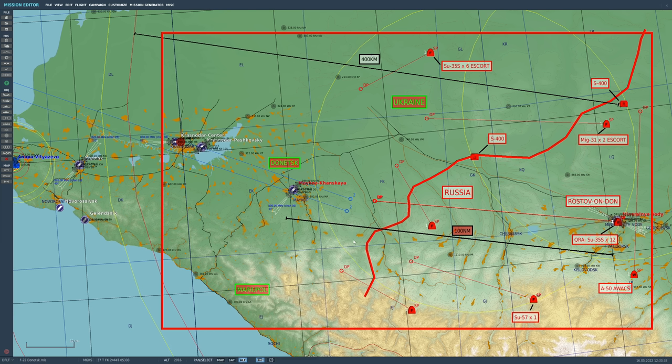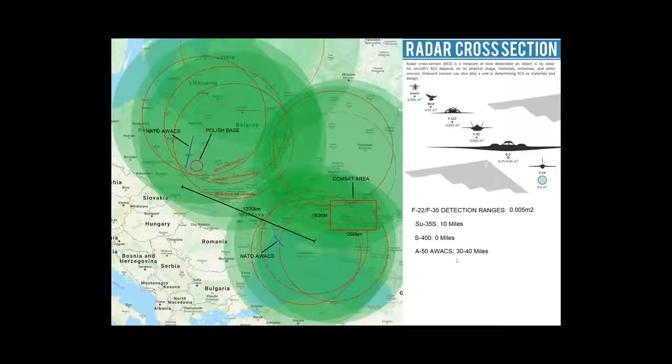Now we're going to fix that. We are going back into the Donetsk region, and this time Russia definitely has its best frontline fighters activated. I'm not going to bother with the Russian bombers because we've looked at that already. We're going to look at the Russian frontline fighters. First let's look at the overview map. We are operating from East Poland, traveling about 600 to 700 miles to the Donetsk-Mariupol region.